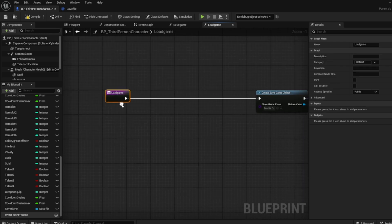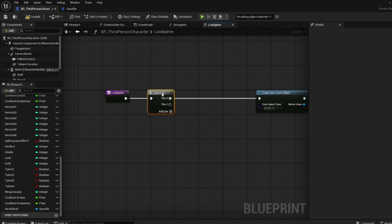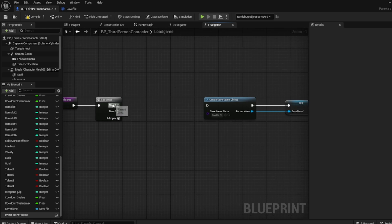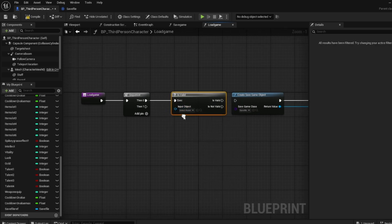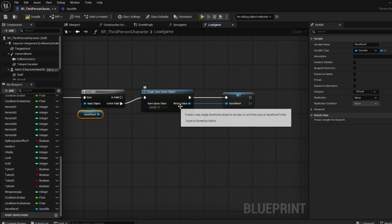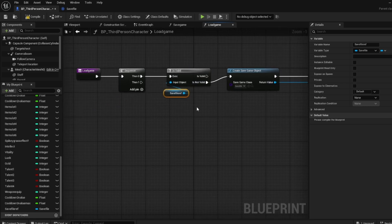Before this, we will put in a sequence. The first one will go to — is valid? And then see if it's valid or not. And if it's not valid, then it will create the save game object, and then it will set this reference to what it is.